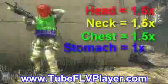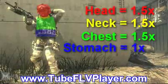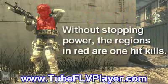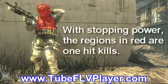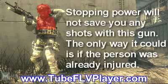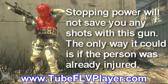The next sniper on the list is the WA-2000. Like all other snipers, it has a base damage of 70, and its body multipliers look something like this. The head, neck, and chest all have multipliers of 1.5x, while everything else has a multiplier of 1x. That means these are the regions where you get one-hit kills without stopping power, and these are the regions where you get one-hit kills with stopping power. And if you notice that the graph didn't change, you should give yourself a cookie. Putting stopping power on this gun won't save you any shots at all — it still takes the same amount of shots to kill with or without stopping power. It is for this reason the WA-2000 kills in the same regions without stopping power, or with stopping power and a silencer attached, making it a very versatile weapon.